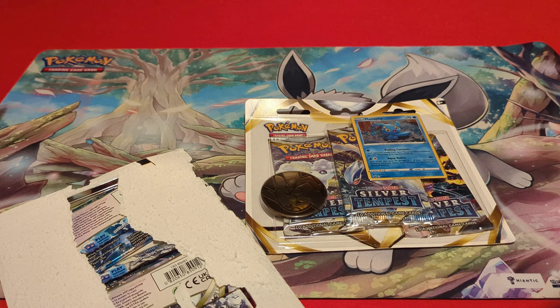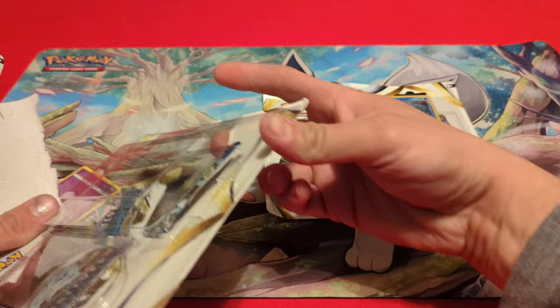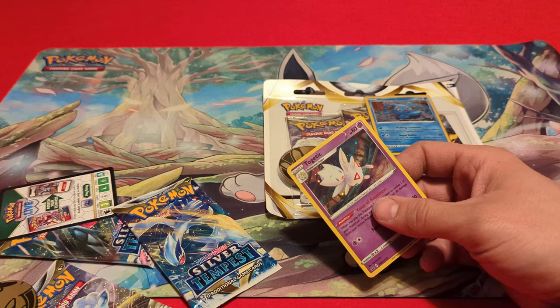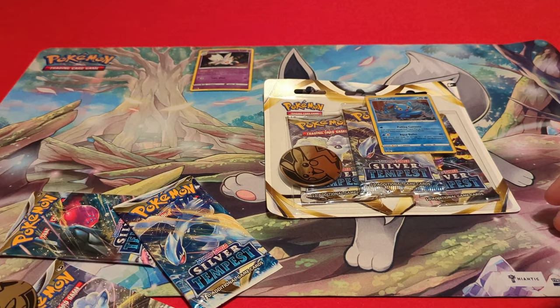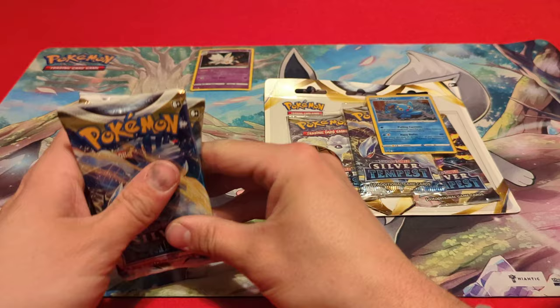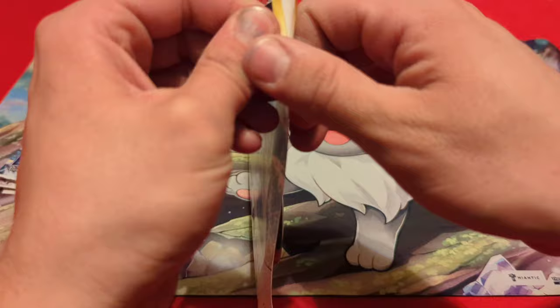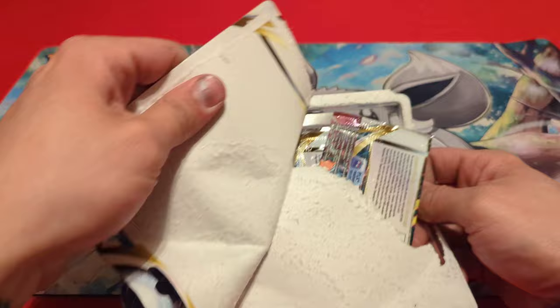Let me grab my sleeves really quick before I get started. Let's dump all this stuff out and get rid of this cardboard. Let's get our Togetic sleeved up really quick — sleeves did not want to cooperate with that. But here is a closer look at that Togetic. We've got this code we'll give out later in the video.